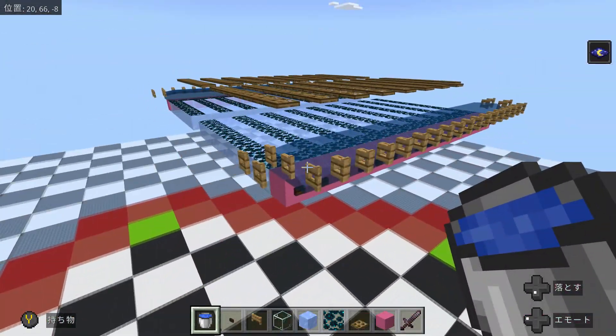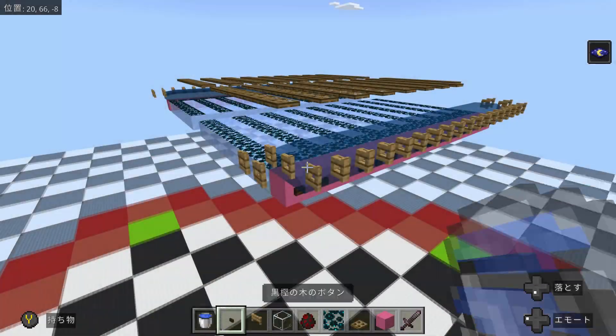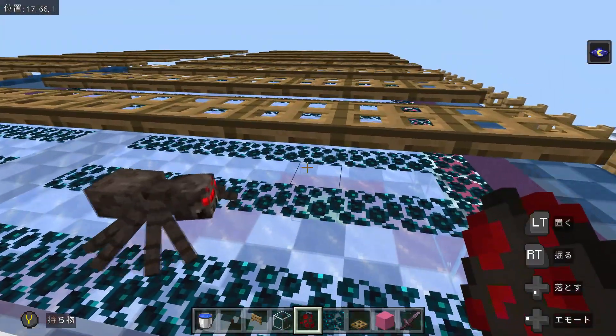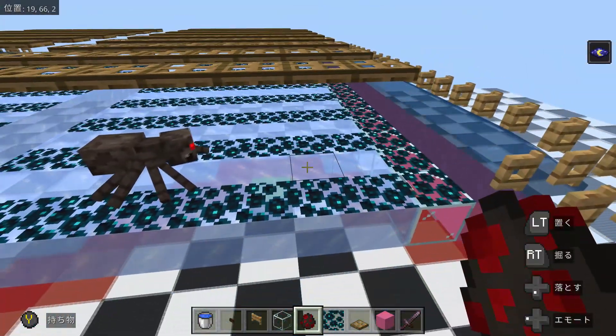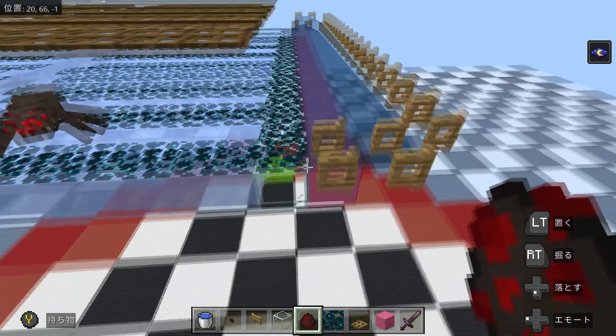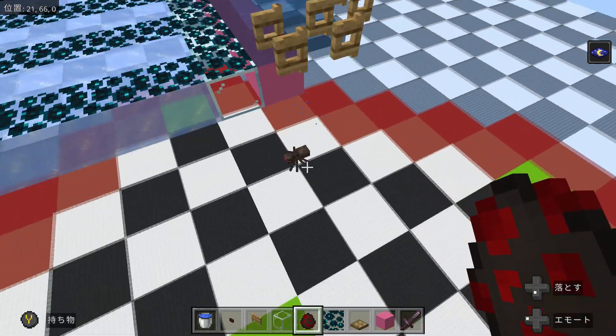Now that this is done, we'll give it a try to verify that everything is working. Normally this spider should detect the solid block, walk towards it, get caught in the water stream, and fall down. It detected the solid block and walked to its death.